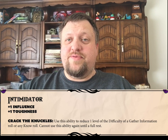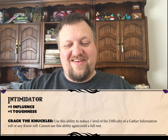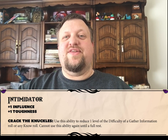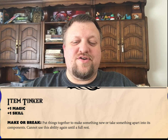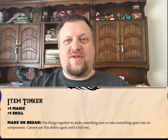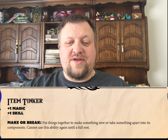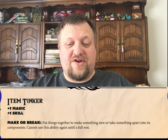We have our Intimidator class and their ability Crack the Knuckles, which essentially increases their ability to gather information. We have our Item Tinker, and Item Tinker is exactly what it sounds like. Its ability Make or Break lets you put items or components together or take them apart, and do so with more reliability than other characters might be able to.